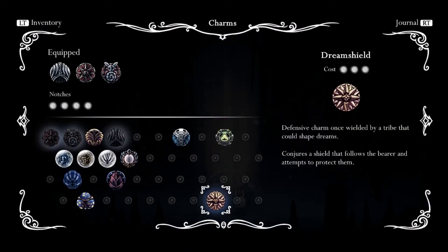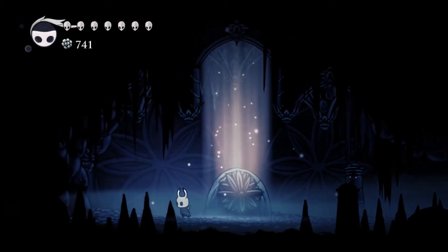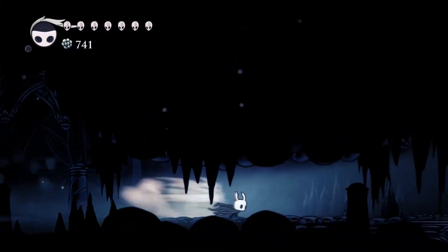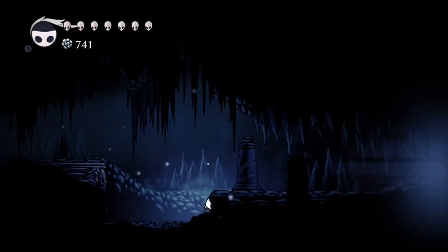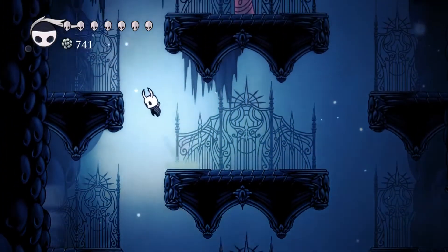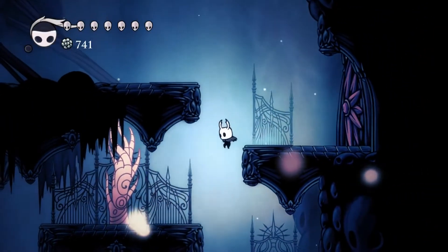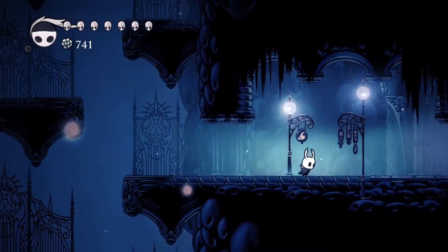Dream Shield — a defensive charm once wielded by a tribe that could shape dreams. Conjures a shield that follows the bearer and attempts to protect them. I actually figured it was the top tier of the regular nail, not a separate item. It seems like I got everything from that one.